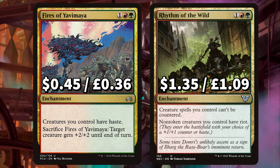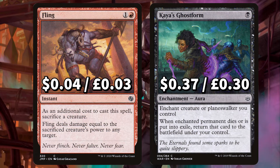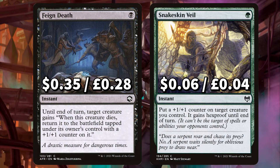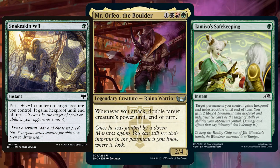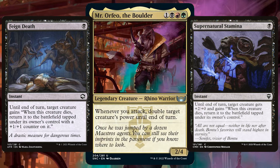There's Fires of Yavimaya to give creatures you control Haste, then Rhythm of the Wild to make your creature spells uncounterable and allow them to enter with Haste. If one of your creatures dies, we have revenge Instant Fling to deal damage equal to the sacrificed creature's power to target creature or player. And moving onto defence, we have Kaya's Ghostform to enchant a creature and when it dies or is put into exile, return that card to the field under your control. There's Undying Evil that says until end of turn when this creature dies, return it to the field tapped under its own control with a +1/+1 counter on it. And Snakeskin Veil to put a +1/+1 counter on target creature you control, giving it Hexproof until end of turn. We have more protection in Supernatural Stamina to give target creature +2/+0 until end of turn and when it dies, return it to the field tapped under its own control. There are lots of single protection spells in this deck which is key — we will not be overloading our board with creatures so having plenty of ways to keep the one or two we have on the field will be very frustrating for our opponents to deal with.